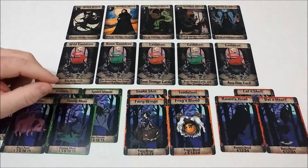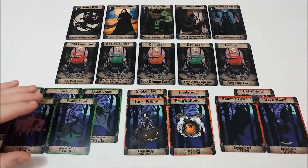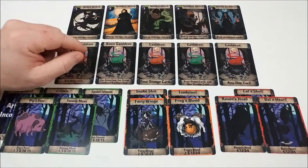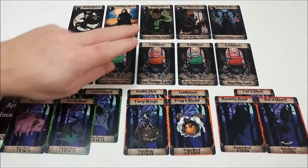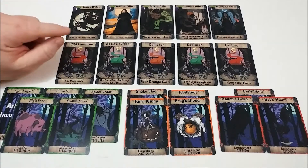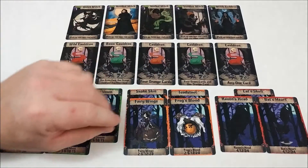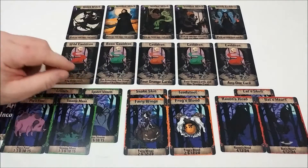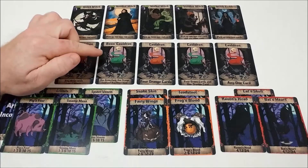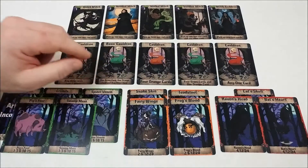In the game we have a number of different cards: Witches, Cauldrons, and Ingredients. The witch cards will determine your actions and turn order based on the lowest value card played. Be careful though, because you must play all five cards before you gain them back to do a particular action. We have wild cauldrons and a basic cauldron which everyone will start with, and then varying types.